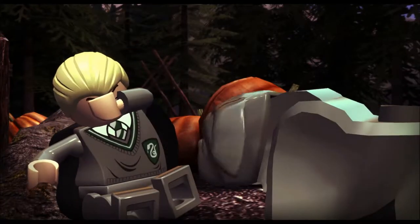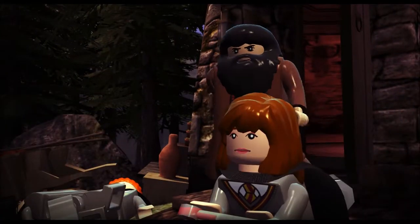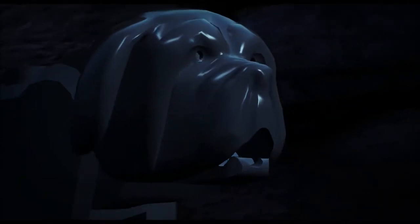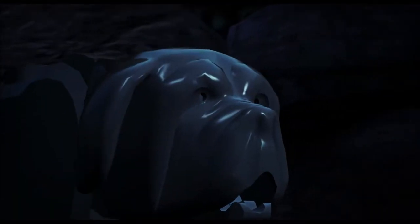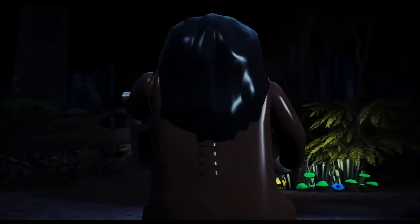Fang is here — he's gonna lick Draco probably. There's the sick unicorn. Now we're going to the Forbidden Forest, where Harry will come across Voldemort in his weakened state feeding on unicorn blood.